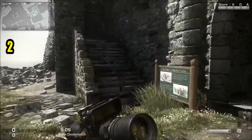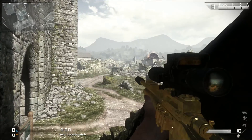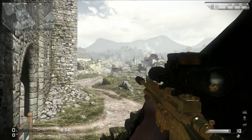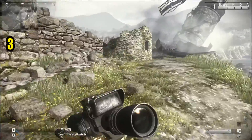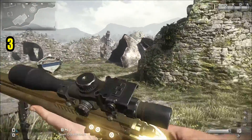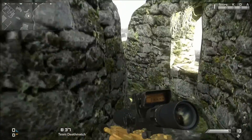Now for the Federation side, this one outside the castle is my favorite camping spot in this map. It's a really awesome position and you can't be seen really easily there, especially in hardcore.